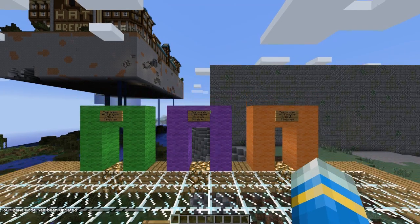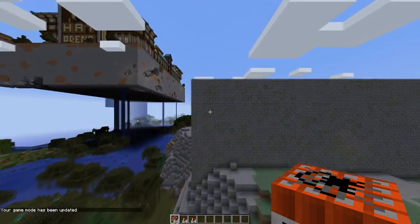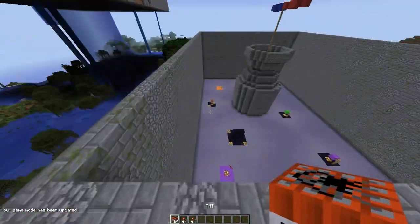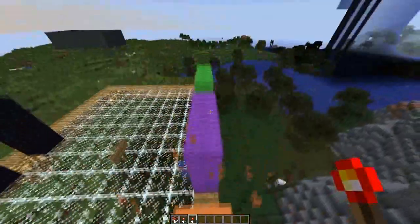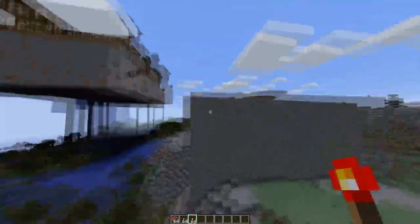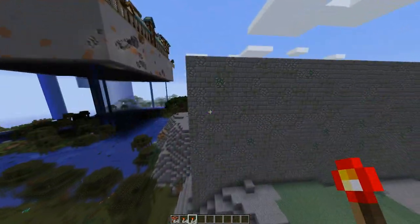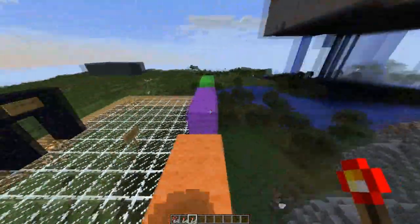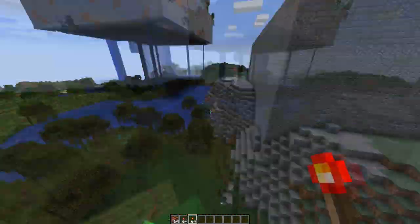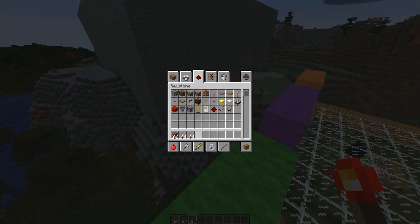I'm going to make a new class with TNT because that's very fun. One thing you might want to do: if you have classes with blocks or a pickaxe, players might complain they can't build. So use WorldGuard to create a region, set build to allow, set the priority of that region to 100, and set the priority of '__global__' to less than 100 — that should work.